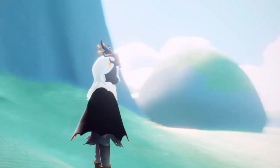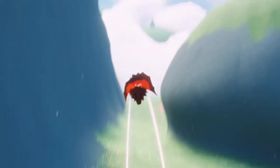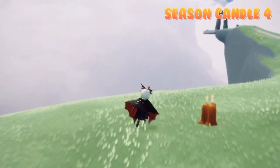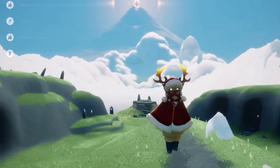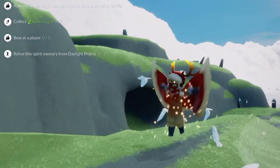Our fourth and final seasonal candle is pretty easy to find — it's just right behind this big rock. Now after finding all of these, we should have one full seasonal candle. Now let's get started on today's daily quests. For today's quests we have: admire the sapling in the Daylight Prairie, collect the green light, vow to a player, and relive the Yawn Spirit.